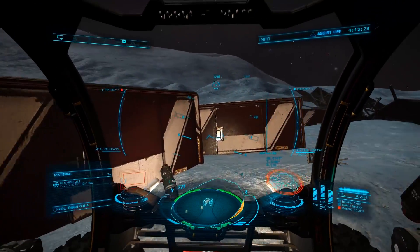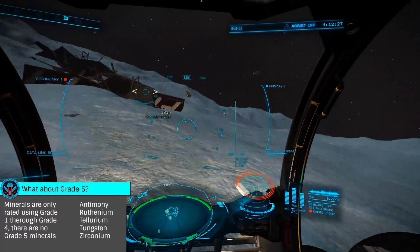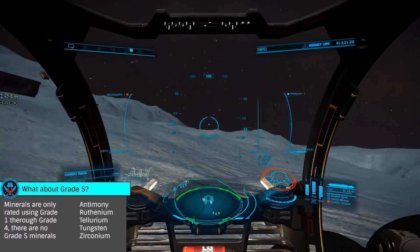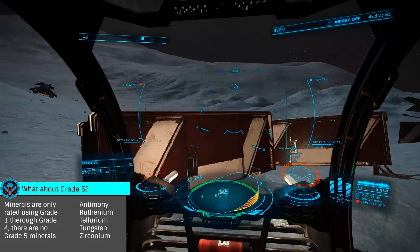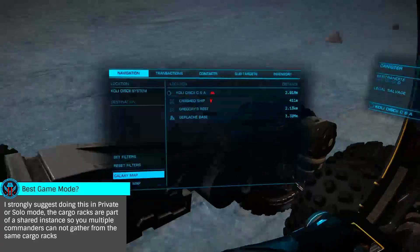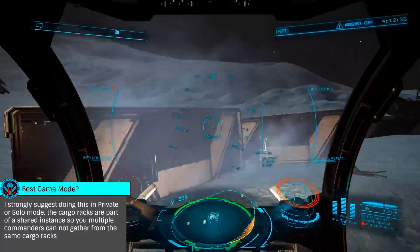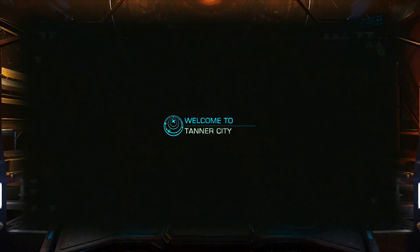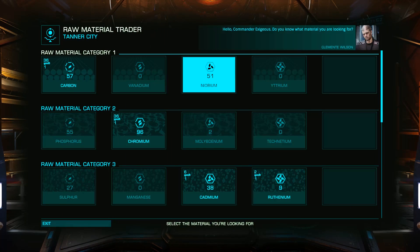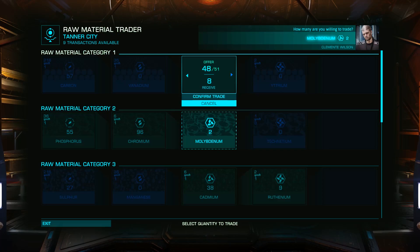Blow them up with your SRV turret. Once they explode, they will spawn one or two grade three or four minerals. A list is on screen now. Once you collect the minerals that have spawned from the destroyed racks, you simply log out and back in, and all three racks will respawn. Rinse and repeat for as long as you can. In an hour you can collect over 300 of these rare minerals, which segues to the next step: heading to a material trader. As the trade rates using these minerals are the most favorable, with the least effort you'll be able to trade for any of the lower grade minerals you'll need.